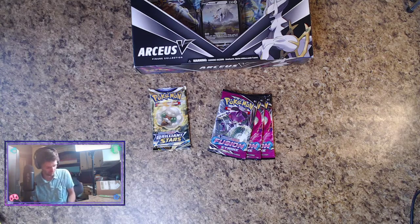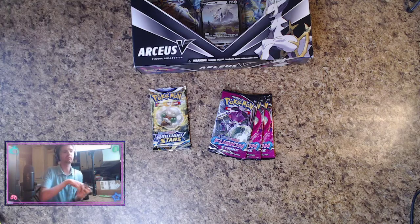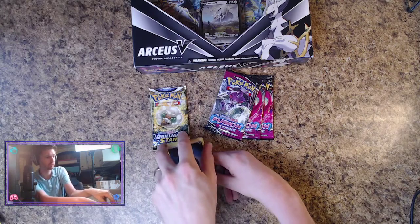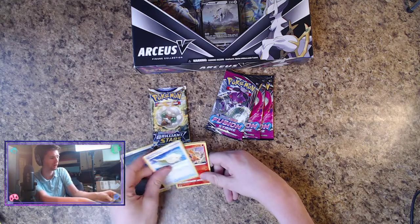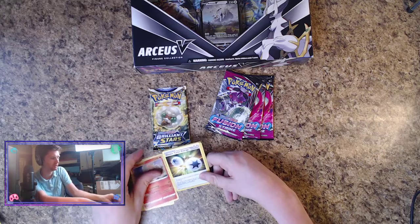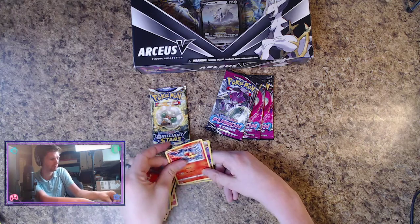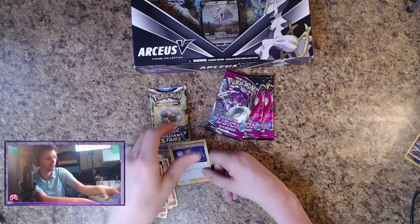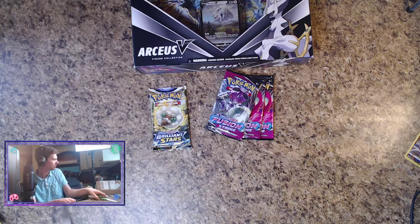We'll do the pack trick — why not, get some luck going. From Brilliant Stars we're looking for any of the Charizards, really any of them — Alternate Art Charizard — or any Arceus cards. We pulled: Dusk Mane, Sneasel, Corphish, Magmar, Oranguru, and a Boss's Orders. So we got a hit — it's a little half-point hit, just a little teaser.